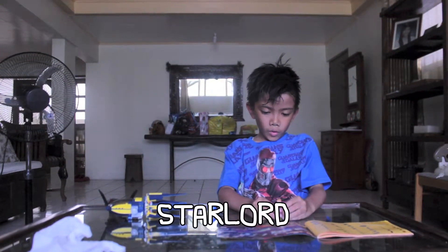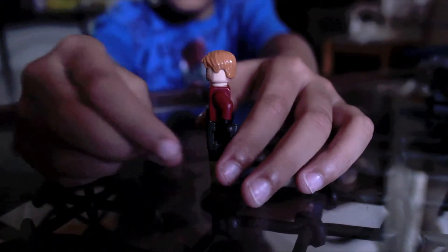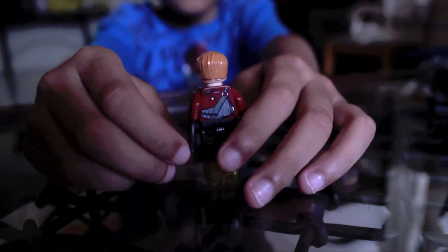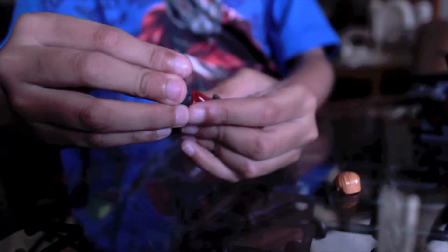First we have Star Lord. This guy has like a blonde hair and these yellow pieces that he can fly in — these two elements. And you can have his mask.